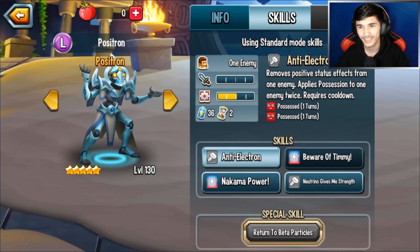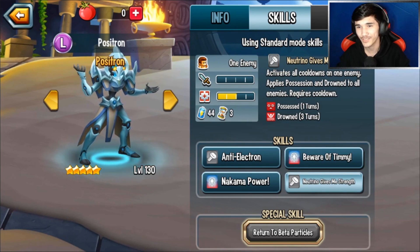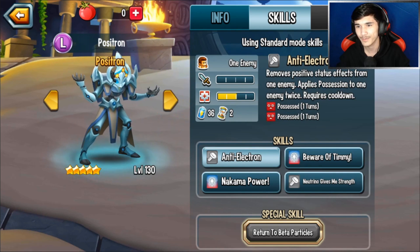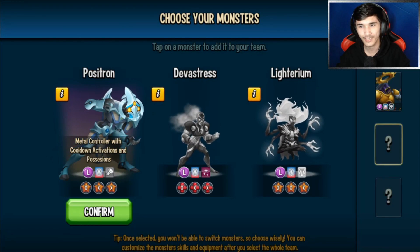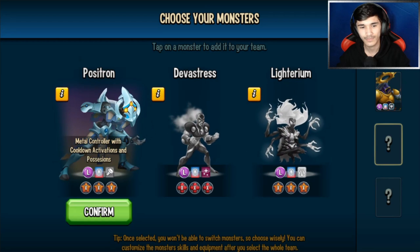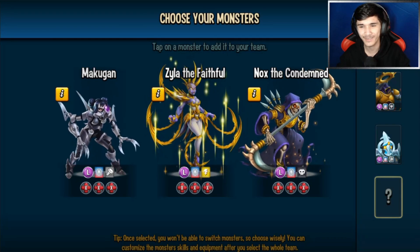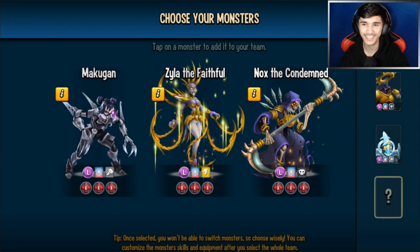Speaking of deniers, you got a denier — nice! Activating cooldowns, applying possession and drown to all enemies, moves positive effects from an enemy, applies possession to an enemy twice. Do you think I should go with Literium or Positron? I think Positron since Literium's not too great in my opinion. Hopefully I get an attacker — oh, three attackers.